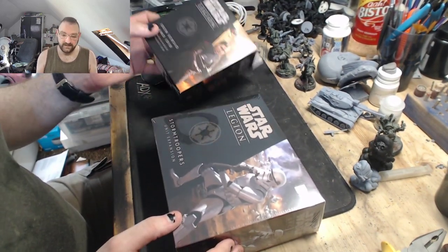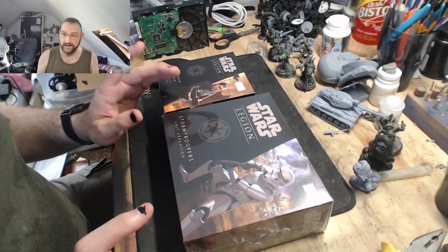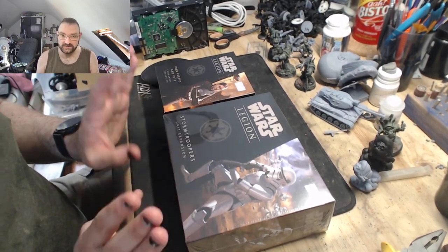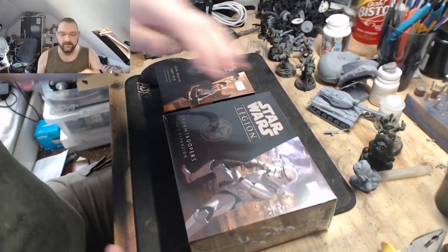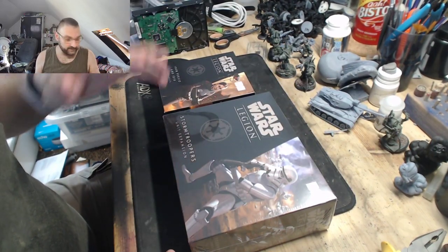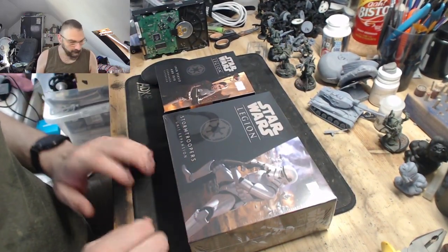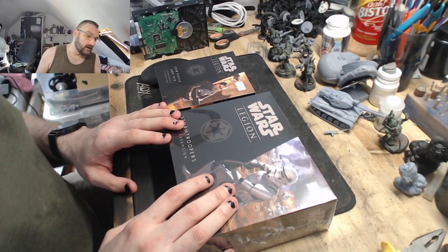I figured I'd get a starting set of troopers and an HQ. I'm approaching this like a 40k player - one HQ, two troop choices - but I've only got one HQ and one troop choice so we'll figure it out as we go. I haven't seen the rulebooks or anything, so this is kind of a what's-in-the-box video.